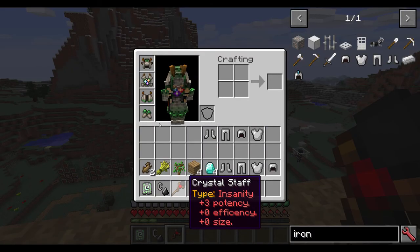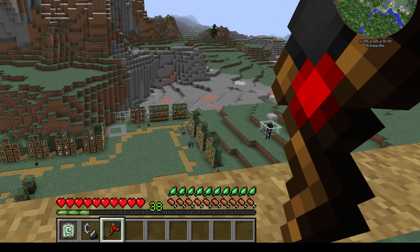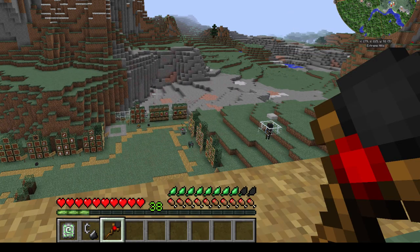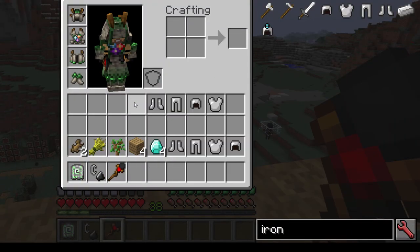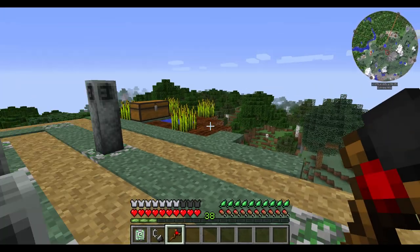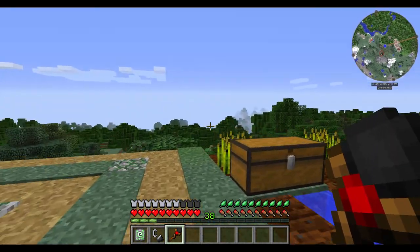Let's take the armor off and cast this spell — Insanity. You can see it uses up four terra and takes a while to replenish. Now let's equip the armor and you'll notice a different effect. It only used up half as much and it regenerated in half the time. So it's really, really useful if you're going to be casting spells very often.